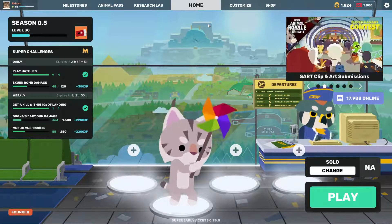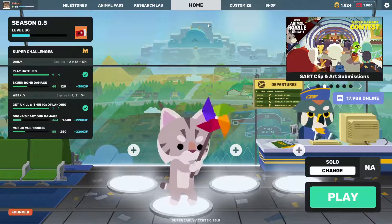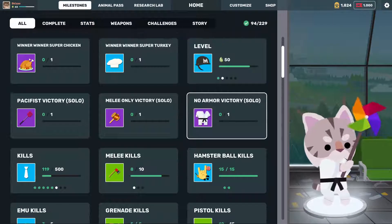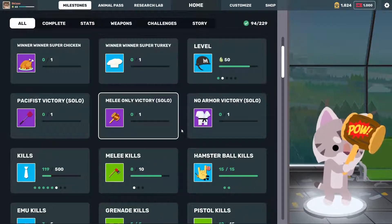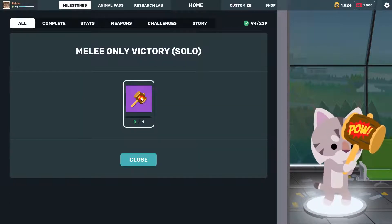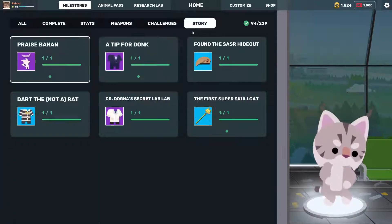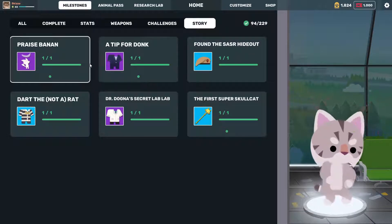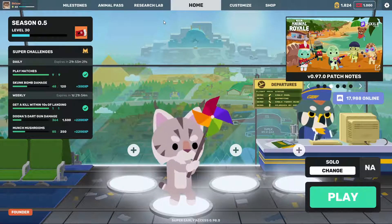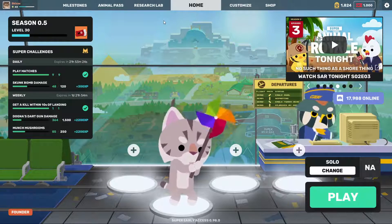One big thing that was a big deal to me when I was trying to figure out which DLC to get first: does the Founders Edition let you get super milestones? And the answer is no. The Founders Edition is its own thing. If you want to get super milestone items — like the Melee-only Victory, Pacifist Victory, No Armor Victory, or any of the story ones — you need to buy the Super Edition, which is $15. That will also be the only paid version in about a week when August rolls around and Early Access ends.